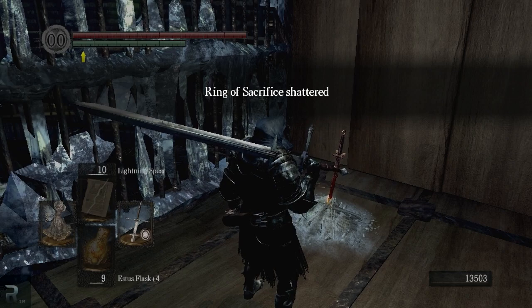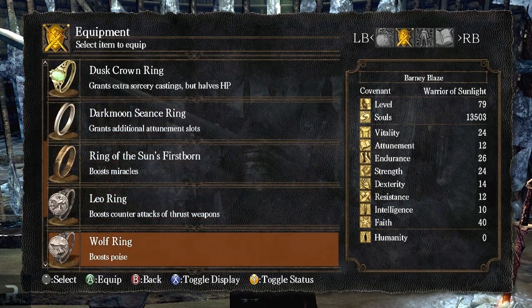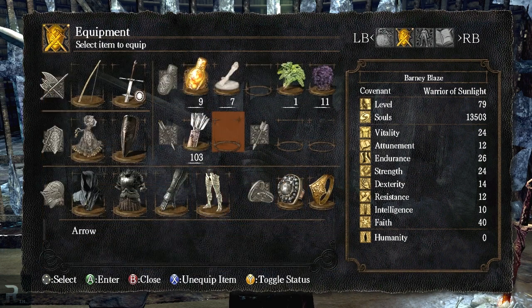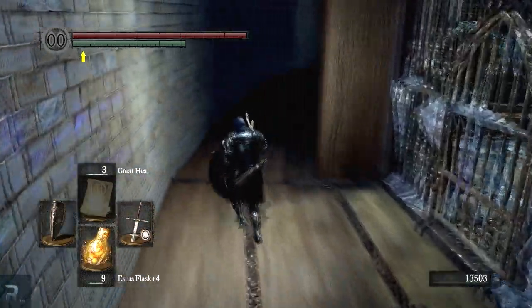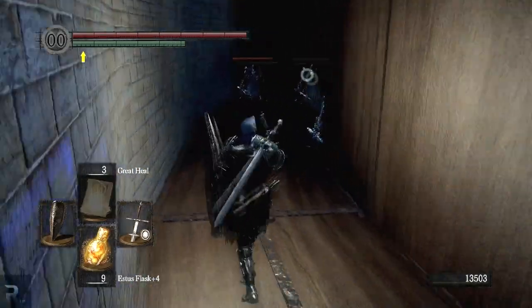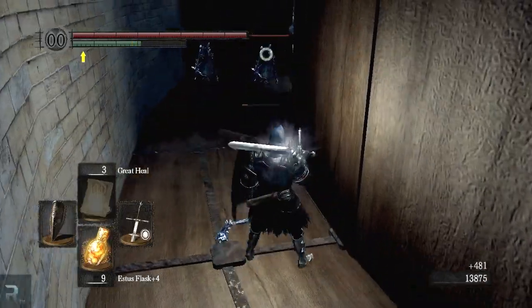Ring of Sacrifice is shattered — yes, thank you, I know. But we do have two of them, so that's not too bad. Find my other ring — there it is, Havel's Ring. Okay, so we are now ready to proceed. I did actually do 327 damage to him with my lightning spear, but of course that doesn't do anything considering he is not even killable at that point, which is rather disappointing. But I suppose they wanted us to be in jail — I think this is jail. Looks like jail to me.